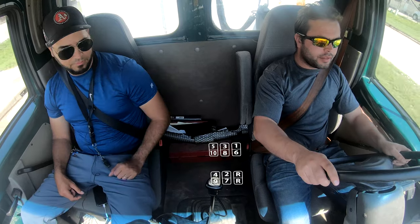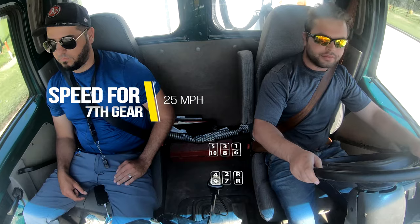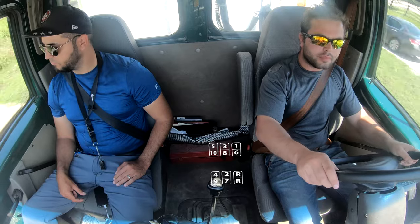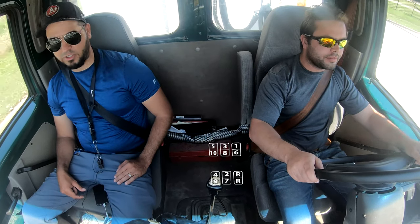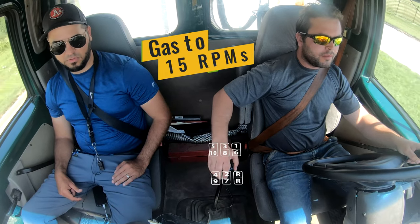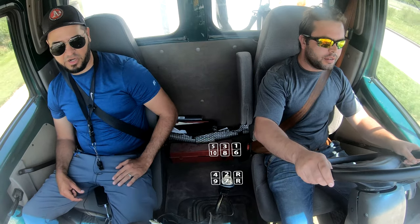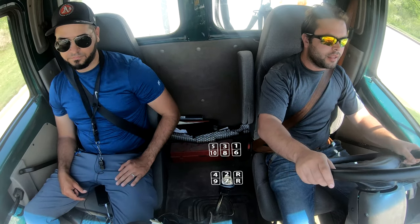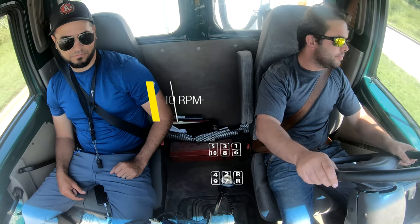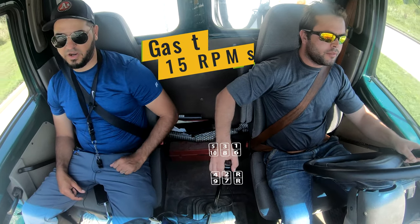Let's go ahead and drop to 7, two gears. What speed do we need for 7? 25. Slow with your brakes. Clutch, neutral, gas up, 7. Slow down so we can drop to 6. Remember, when you're downshifting, you're not using gas — you're slowing down. So slow down more. You've got to get the needle to 10. Clutch, neutral, gas around 6.